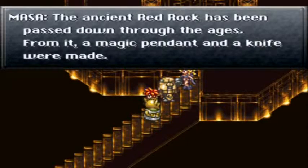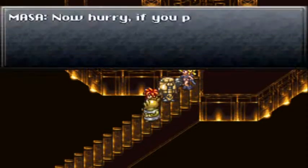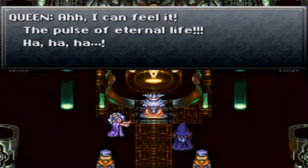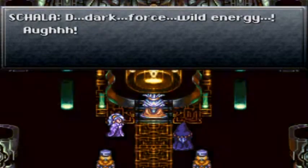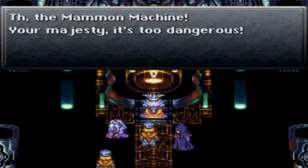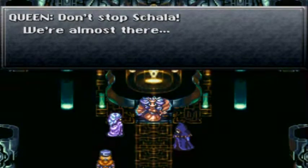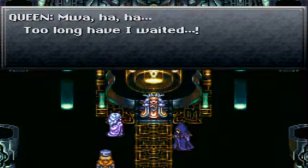It's Masa! The ancient red rock has been passed down through the ages — from it a magic pendant and a knife form were made. We embody Melchior's dreams, sealed within the knife. Now hurry — if you plan to confront the queen, we're counting on you. The memory machine, your majesty — it's too dangerous. Mother, don't stop us — we're almost there. Immortality will be ours. Zeal will have the glory it deserves. Wahaha, too long have I waited!